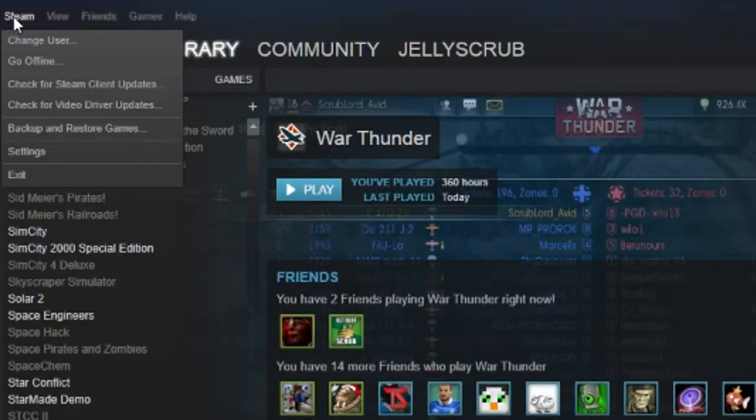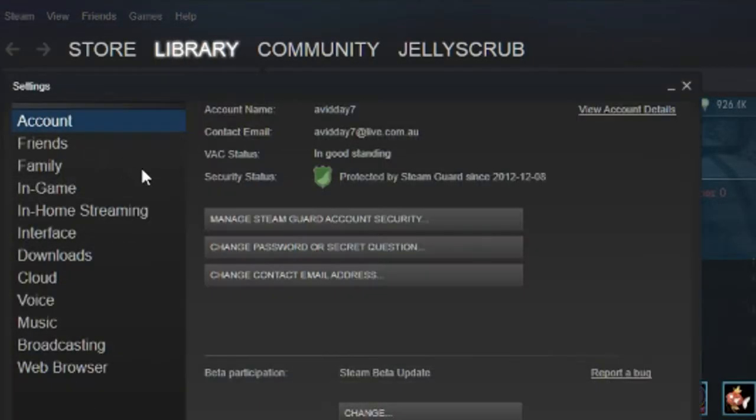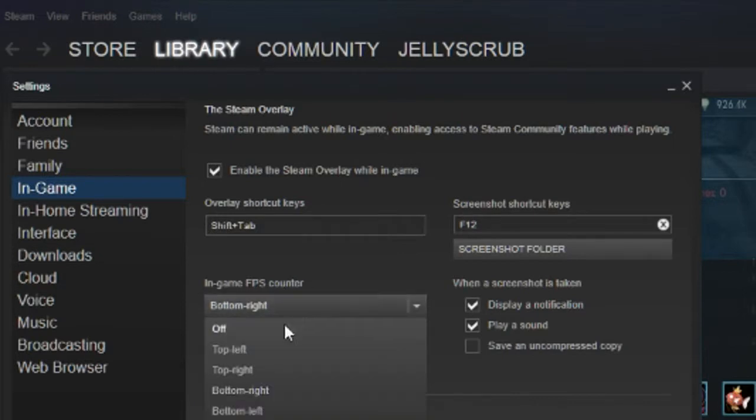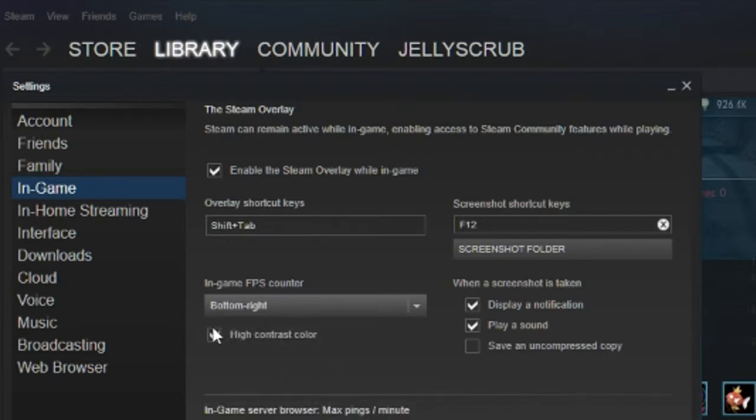Click Steam, then go to Settings, then In-Game. It says 'In-Game FPS Counter' and by default it's set to off. I like to have it in the bottom right-hand corner. The high contrast option will give you a green on a black background to make it stand out better, and that's all you really have to do.